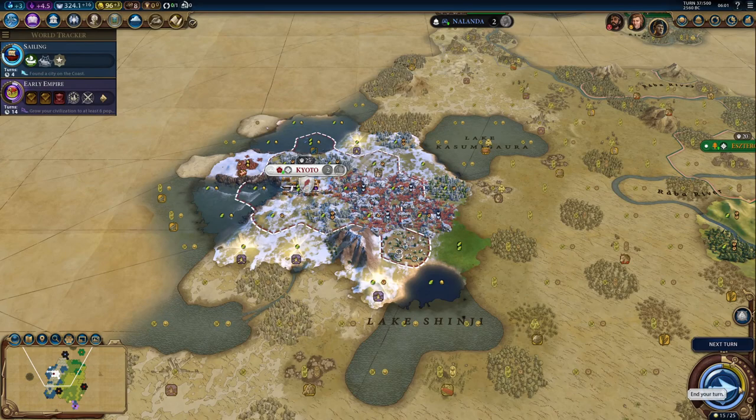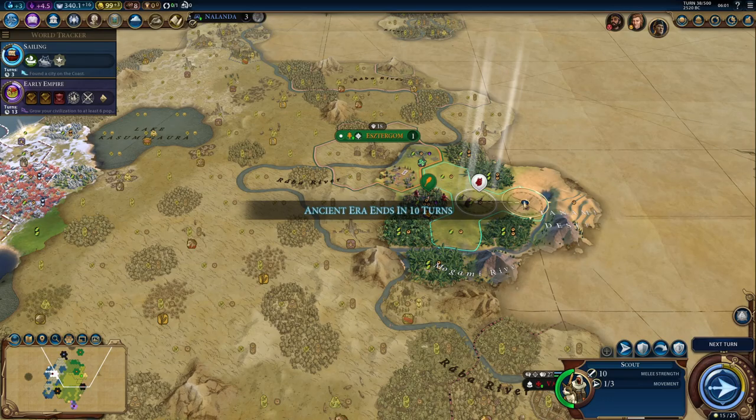How's the religion coming along? Other people are working on it, but we are working on it faster. Looks like I will actually get the first religion — unless somebody builds Stonehenge. Did anyone build Stonehenge yet? No, they did not.